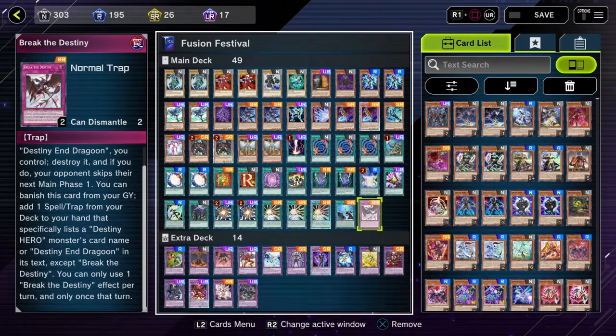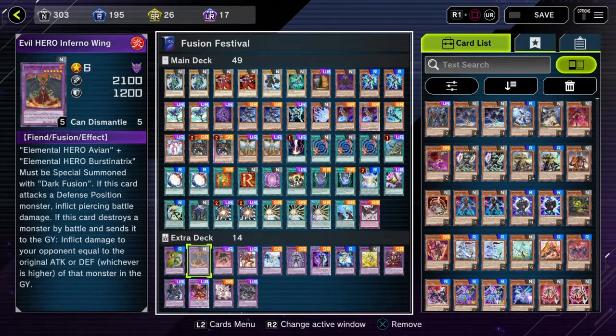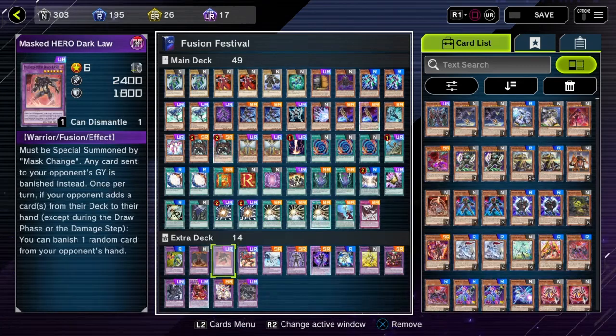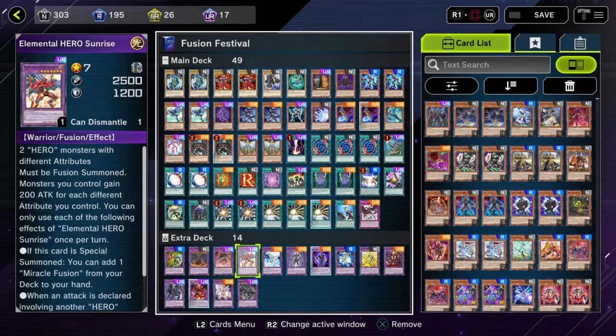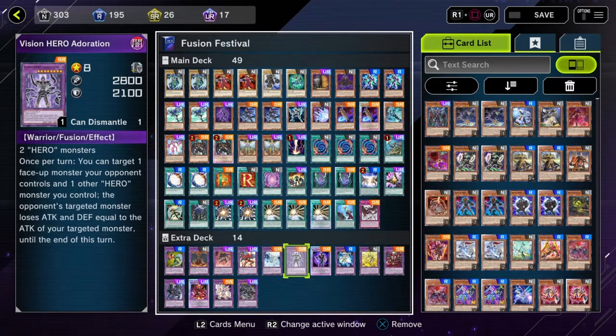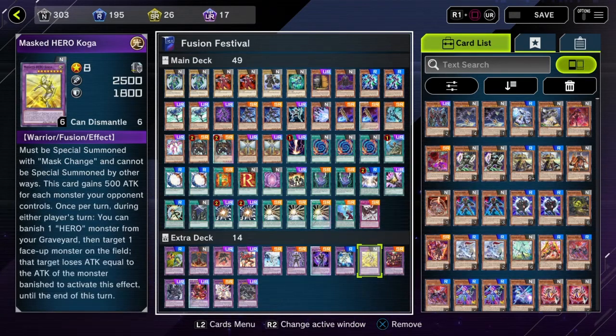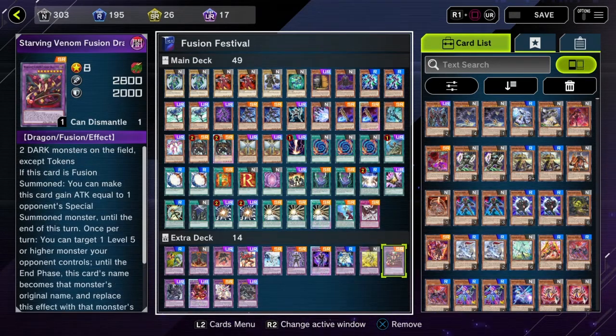I also put Break the Destiny in here because I've got like two Destiny Hero fusion monsters in this deck. Pretty much I can target one Level 8 Destiny Hero monster and destroy it and destroy another card on the field. As far as fusions, we got Flame Wingman, Inferno Wing, Masked Hero Dark Law, Elemental Hero Sunrise, Elemental Hero Absolute Zero, Vision Hero Adoration, Masked Hero Acid, Masked Hero DN, Masked Hero Koga.